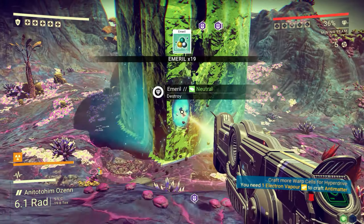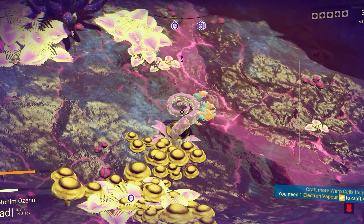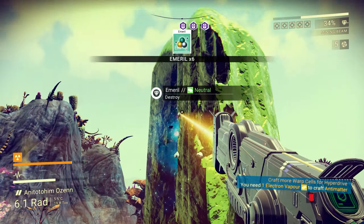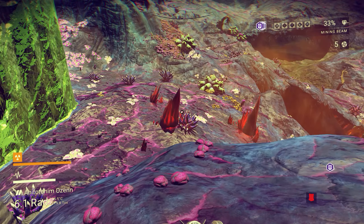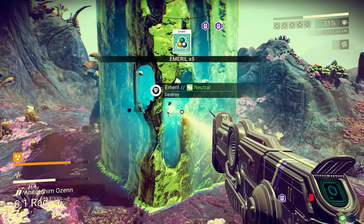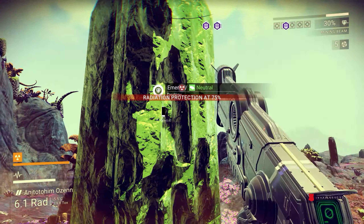You can actually blast a hole in a wall to get yourself into a cave if you're in a bit of a pickle. If you're on an extremely frosty planet and you're too far away from your ship, just blow a hole in the side of a cliff, make a cave, crawl in it.